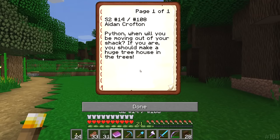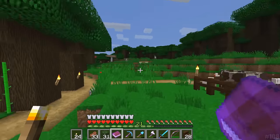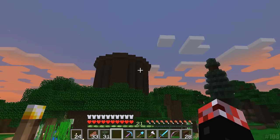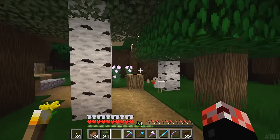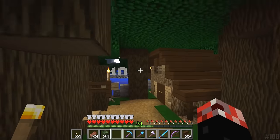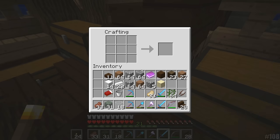We're going to jump into the comment question of the video, which comes from Aiden Crofton, who says: 'Python, when will you be moving out of your shack? If you are, you should make a huge tree house in the trees.' I actually intend on making this massive tree stump house - it's going to be a full-on tree, I should clarify. This is going to wind up being my new eventual home, with a big layer at the top surrounded by leaves as my home area. That probably won't be for a while yet considering the amount of materials we're going to need.